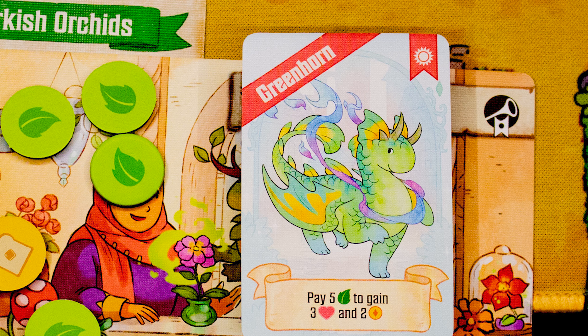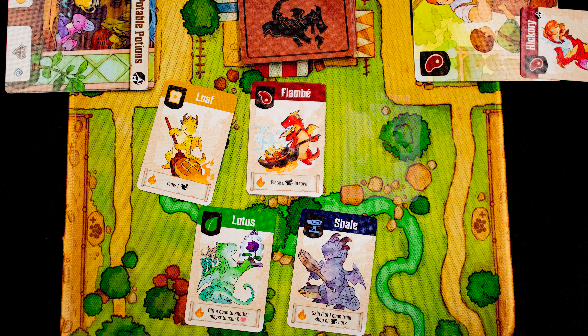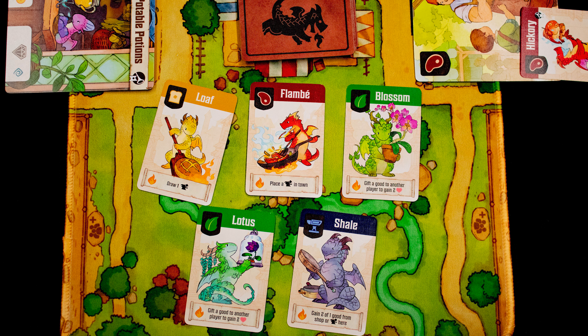Now whenever a player gathers here they gain the enchantment bonus too. Fancy dragons are scoring cards — ones like this you pay resources to score points, while this type of fancy dragon scores points at the end of the game. At the end of the turn, refresh the artisan dragons and enchantments.